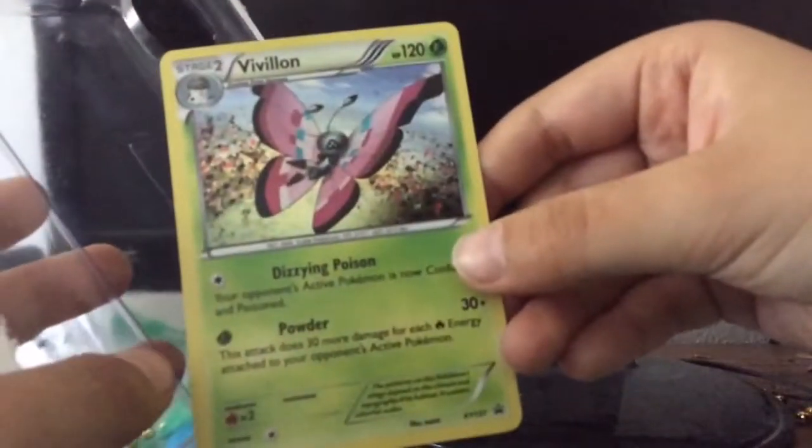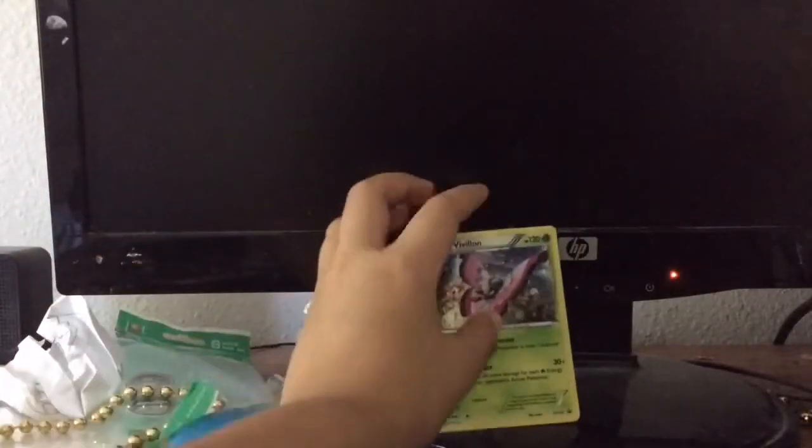Okay, so our promo card — it's a Villion Hollow. And we also get this Froakie coin. I've already had this one so I'm going to give it away to somebody in my school.